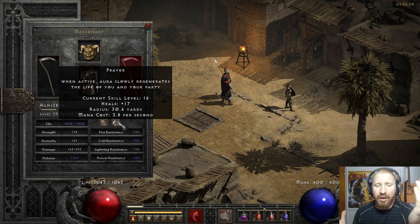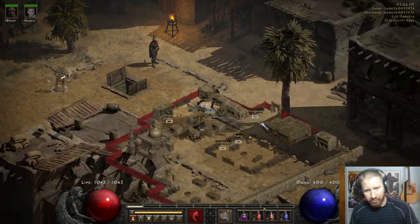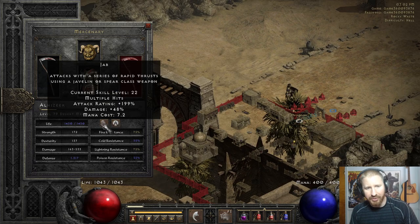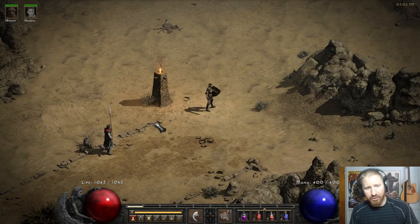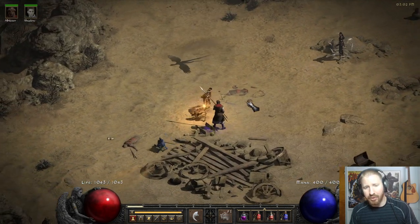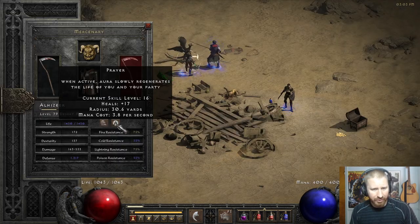The aura also goes on to your character. It should appear around your character's feet — let me step outside of town. It follows your character and has a certain radius. These auras do level up as the mercenary levels up. This one has a level 22 Jab and level 16 Prayer. Sometimes they don't always start the aura right away — they have to start hitting enemies for the aura to activate.